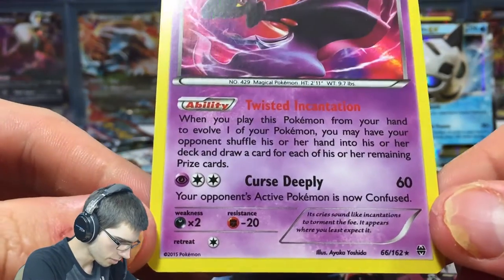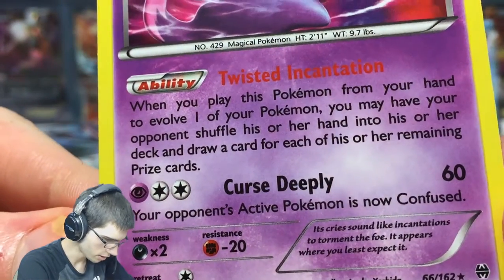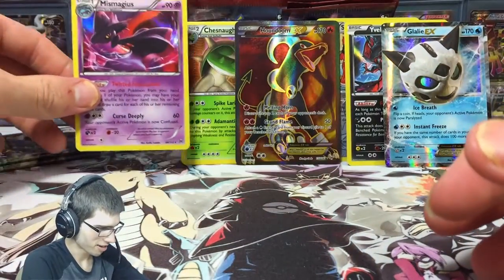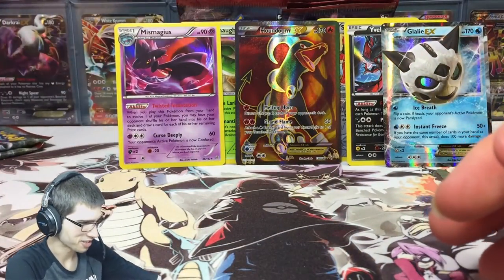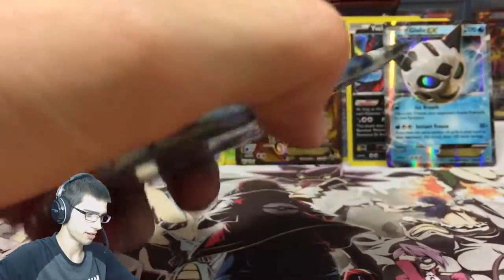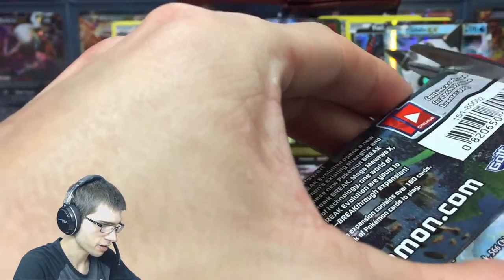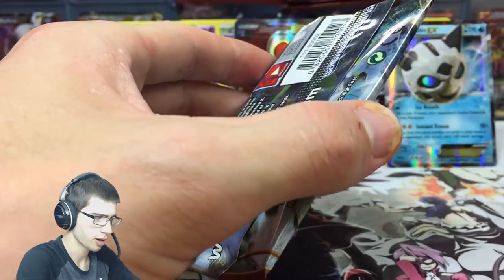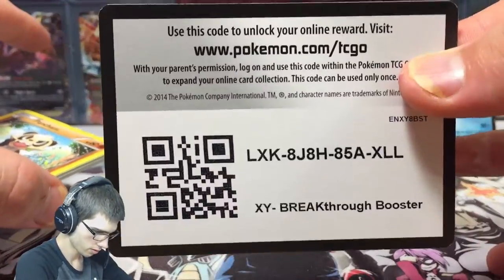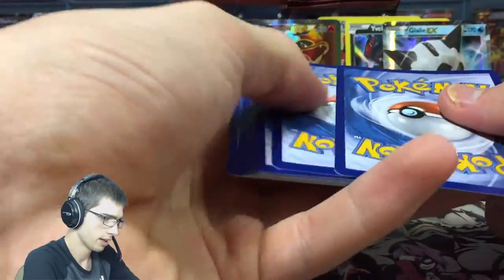Miss Magius has Cursed Drop and the ability Twisted Incantation — a little bit hard to read even with my specs on. But look at this pile up the back, this is out of control. We've got like five pulls so far plus a reverse rare. Let's go — second last pack of this part with the Mega Mewtwo X pack arts — let's give away this code, first and best dressed as usual.